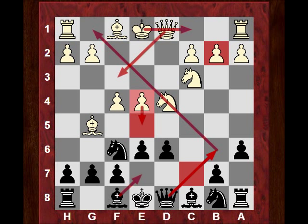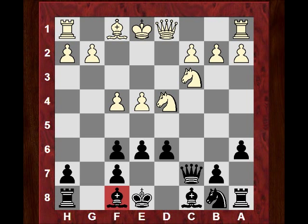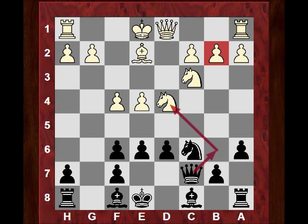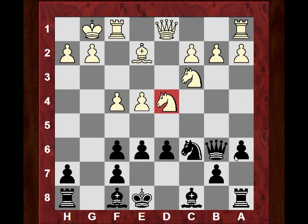So after Qc7 we see Bxf6, gxf6, and now White plays Be2. More common here is Qd2. Then Nc6, and now if White castles he'll be in big trouble. Castling kingside, which Be2 would seem to facilitate, has a rude awakening in the form of Qb6. What can White do about this pin? He's given up the dark square bishop and has no defense available at all. That's a really nasty pin — just to demonstrate that White cannot castle kingside.